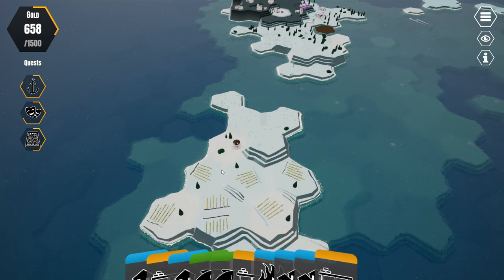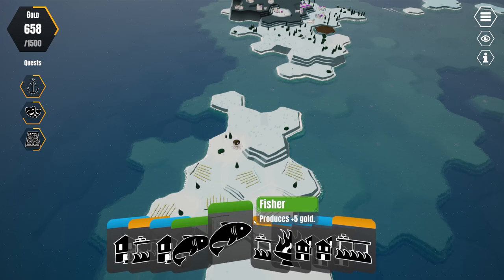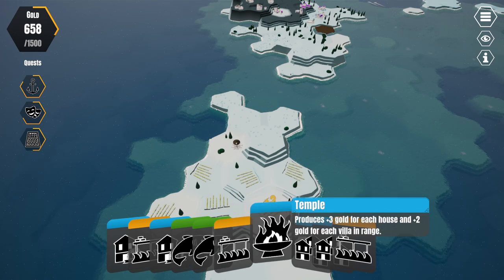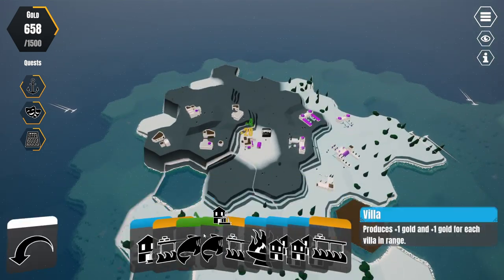I haven't really calculated whether it's better to build the fields now, but the fisher is best to build latest because you get a lot of points from essentially everything else — as opposed to building them now where the market wouldn't give us nearly as much money. The temple gives plus three gold for each house and plus two gold for each villa in range.